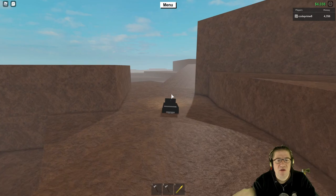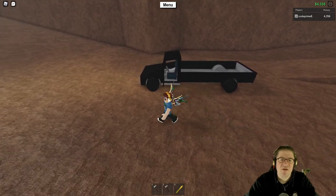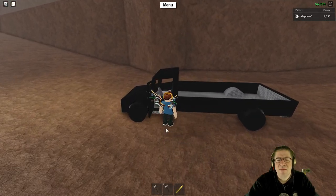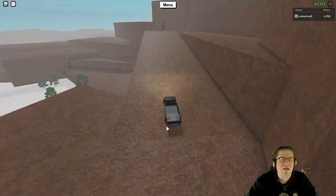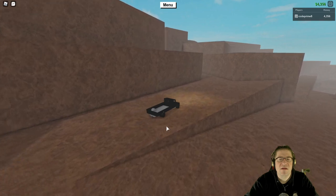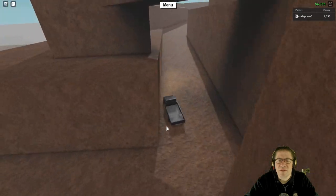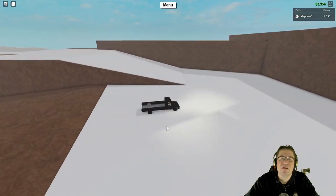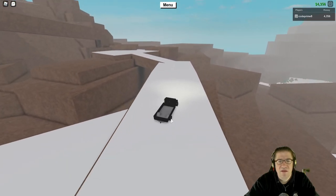Something my ADHD brain was just thinking about — in these kinds of cars that Defaultio programmed, when you walk up to them you just step in and automatically sit, right? But in Jailbreak you have to press E to sit on the seat inside the car. So maybe I need to do the proximity prompt for the car — I'll show both methods in two separate episodes.